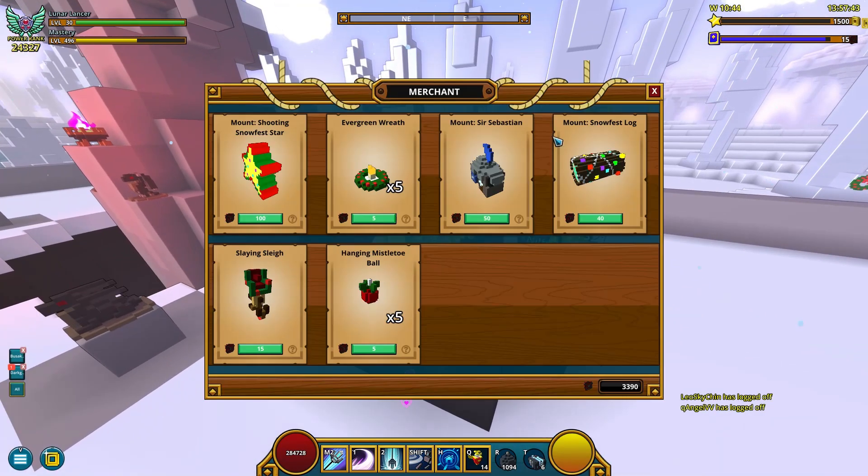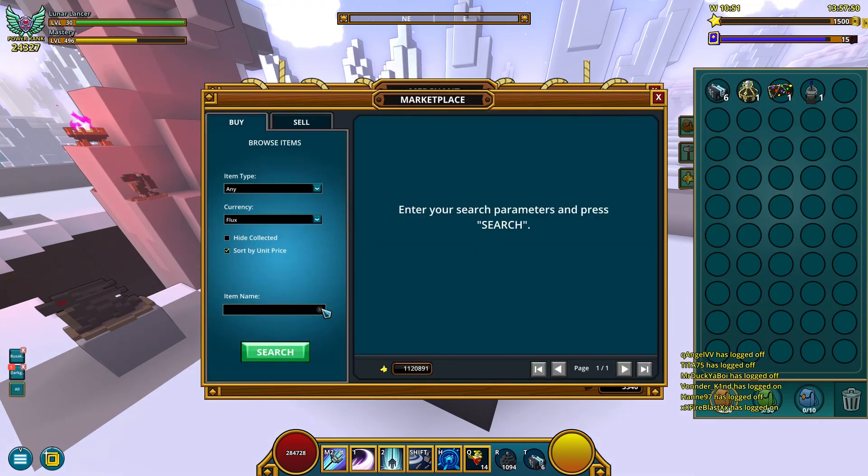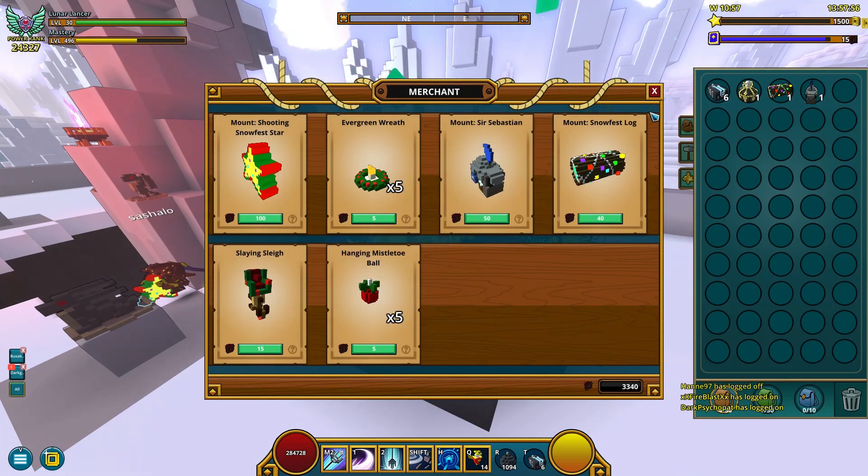It's very interesting — you can now actually turn coins into flux. Let me buy this one too. Oh, this is also tradable — Sir Sebastian. It's cheaper on the marketplace, it's probably dropped already, cause it requires more dragon coins than the log.